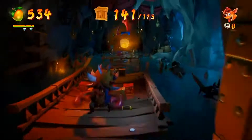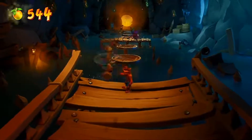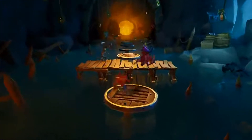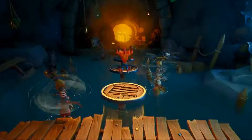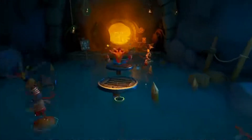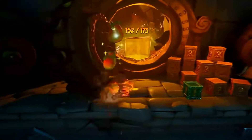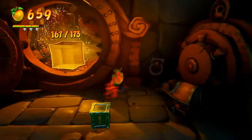Coming up at this checkpoint you should have 141 boxes. I found it way easier at that point to kill the octopus than to avoid him. And that's it — if you made it to this part, smash the boxes, hit that final nitro crate to explode all that nitro, and you should have 173 of 173.